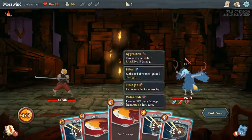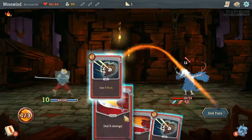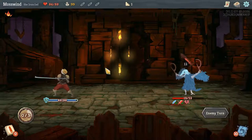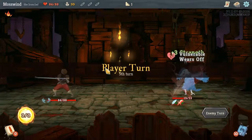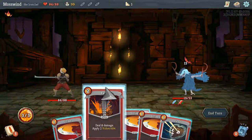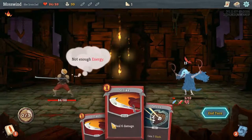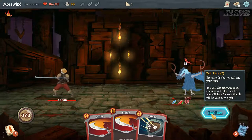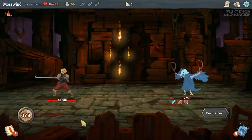He's at 12, so I would really like to kill him now. But since I can't, I'll just block the whole turn and end my turn. Let's apply Vulnerable again, and strike, and strike. That was a mistake — I'll take the damage, but I'll be able to regain the health over time. I'm okay with taking that much damage this early.